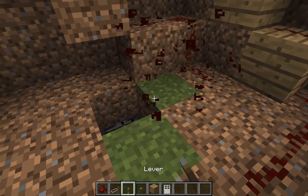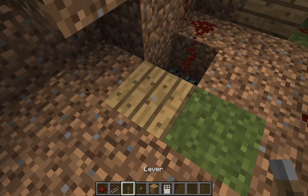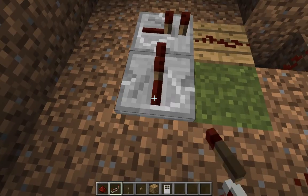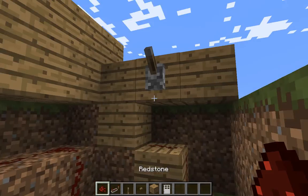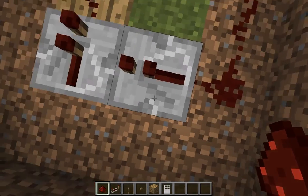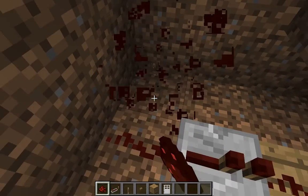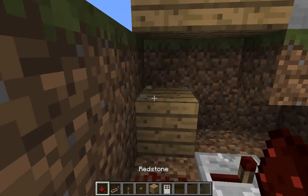And then you bring it down to the pit, and then you bring it back out from the pit, and you connect it to a repeater, and then you can put another repeater right there so that they're crossing. So then you're going to need to line this button over to here, and put it into this repeater, and then you're going to have to just wire it and put it under, and place that right there, and put a redstone under.